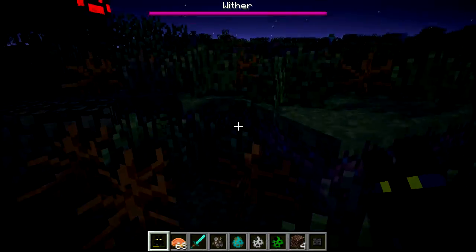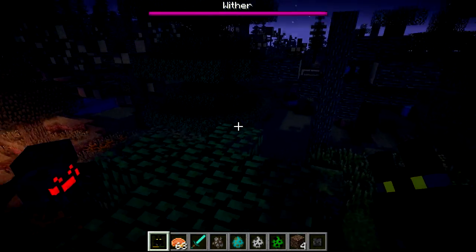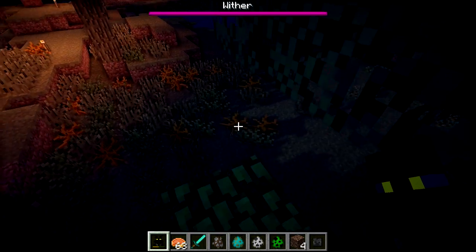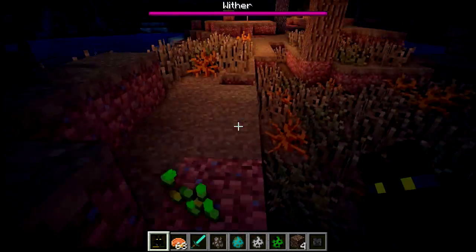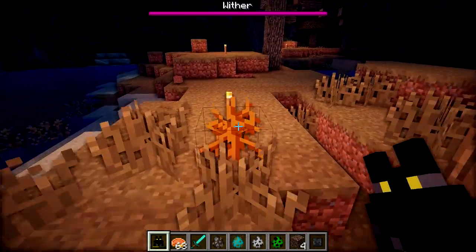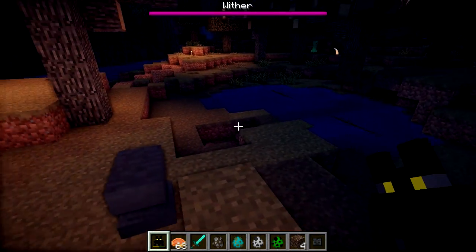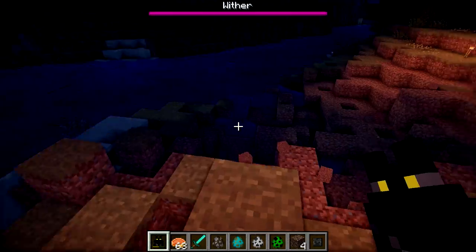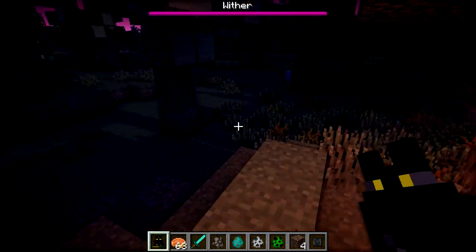Another feature worth mentioning: if you're on a multiplayer server and you have your bat item in your inventory, and then someone comes along and kills you and steals your bat item, don't worry about it — because the bat is actually set to match the player and not the item. So the bat you've made will always be tamed to you. If the other person spawns it, it'll actually be their bat, and if they don't have a bat, it won't spawn. So that's a cool feature — you don't have to worry about your bat being stolen by other players.